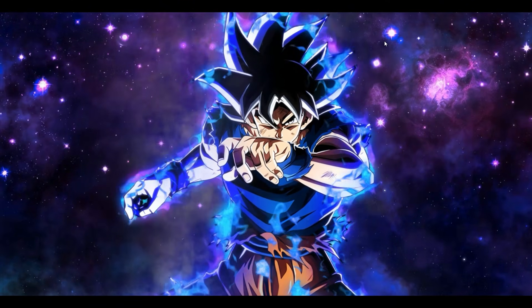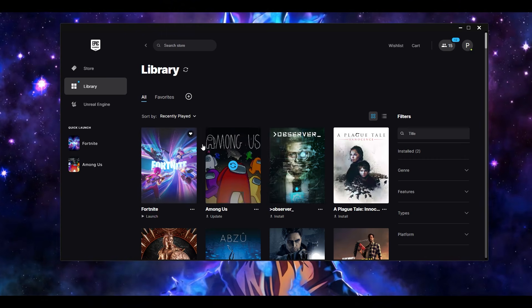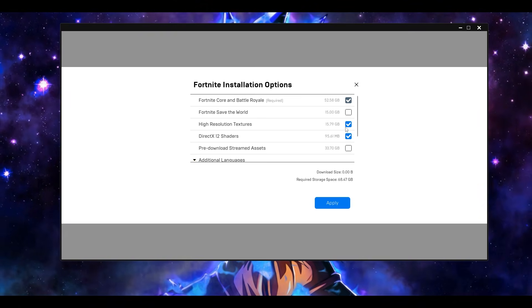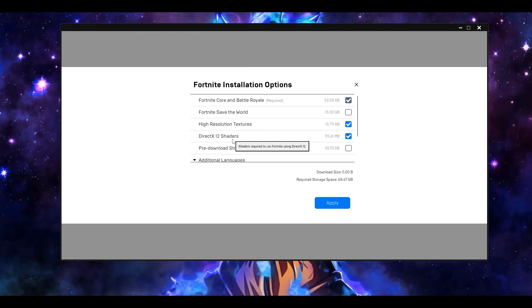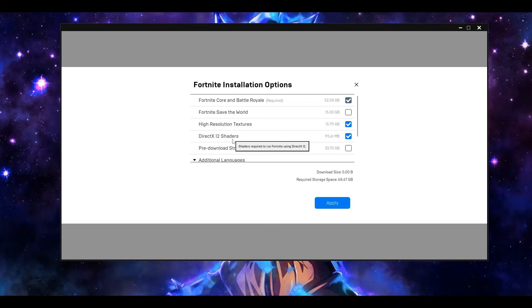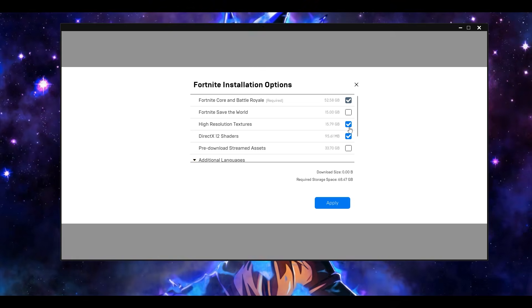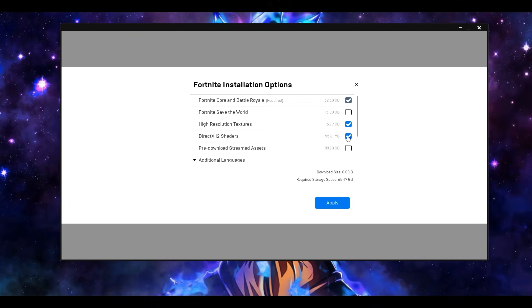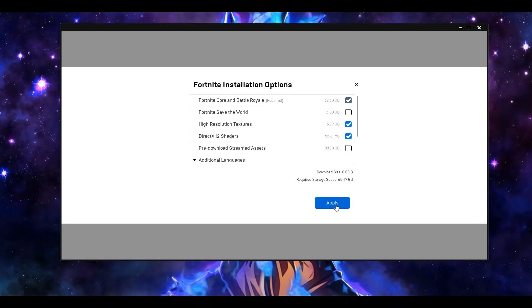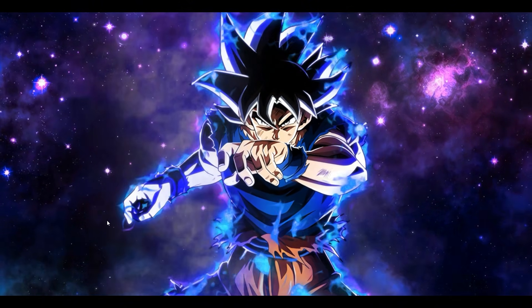The next step: open your Epic Games Launcher, go to Library, click the three dots, and go to Options. In the Options tab, make sure to uncheck two options: High Resolution Textures and DirectX 12 Shaders. It may happen that you're trying to play on DirectX 11 but the game reverts to DirectX 12 because these are installed. Unticking these will not only help fix your crash but also free up an additional 16 GB of space. Once done, click Apply, restart the Epic Games Launcher, and try your game.